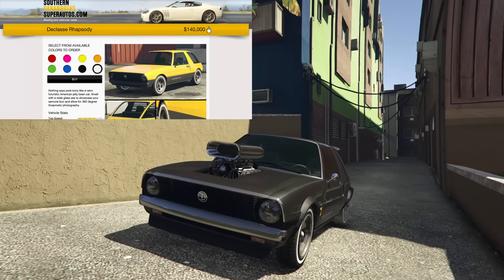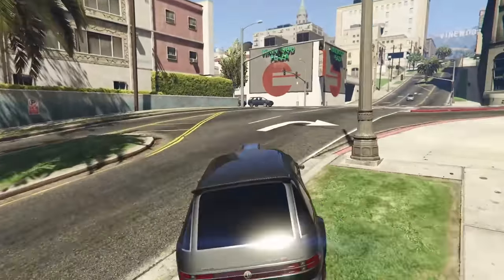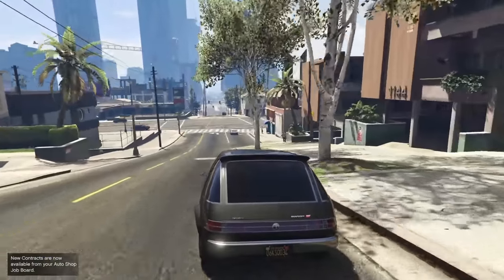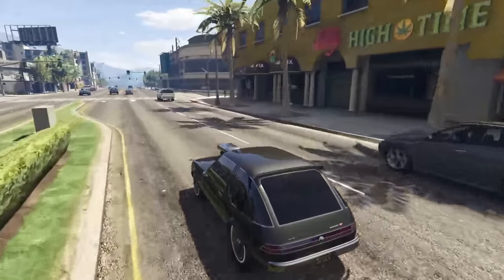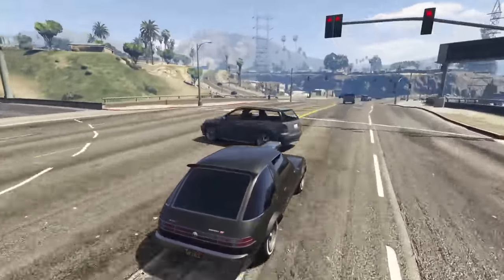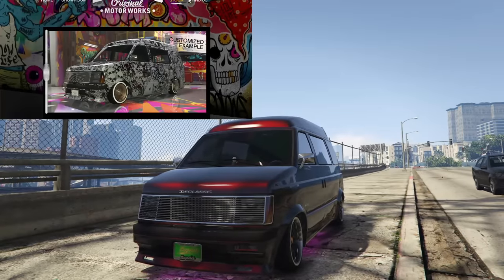Next up is the Declassi Rhapsody, going for $140,000, added with the Hipsters update. This thing is really ugly — I genuinely do not like the look of it — however it's made it to C tier. The acceleration is quite quick and the handling, with a spoiler equipped, is actually pretty tolerable. For $140,000 you really cannot go wrong with a Rhapsody, except aesthetically you absolutely can. It's got good customization and is a unique vehicle worth trying if you like it.